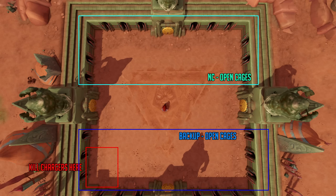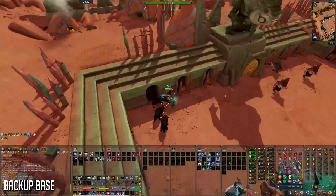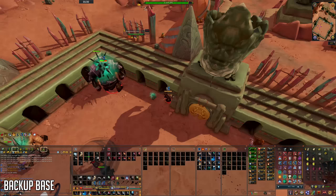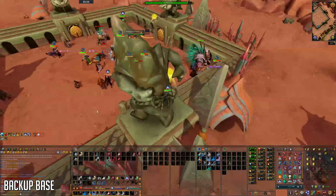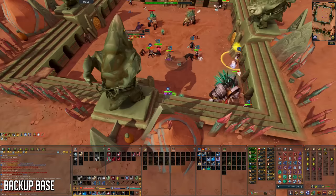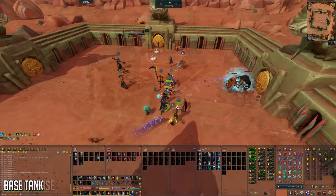As backup base, do the same as DPS until around 3 to 4 kill count, then start opening up the southern cages. Pray melee while opening them, walk slightly zigzag around the edges so no chargers get stuck, and lower them to the south-west corner to finish off together with the north charger. After killing the chargers, get into your backup base position and wait to voke until Beastmaster reaches 750,000 life points — this lets the base tank recharge defensive abilities and lose stacks. While backup base, use Freedom as often as possible to reduce stacks and the damage Beastmaster deals to you.